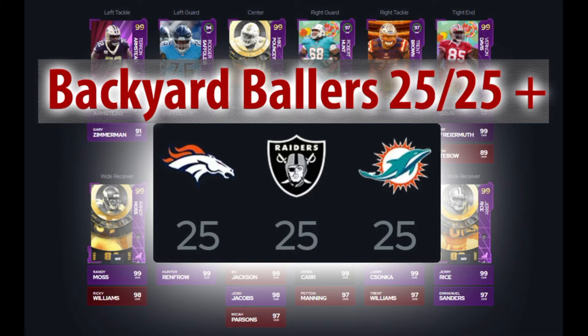Neither one of the playbooks is set to one of these three teams, so you can choose any playbook you want. For this team I did set all the uniforms, coach, and stadium to the Broncos. If you want to change those to the Dolphins or Raiders, you just have to change some of the any-team chemistry cards and switch it around as you see fit. If you enjoy this video, please drop a like and subscribe. I'm at about 670 subscribers, really pushing for 1,000 before Madden 23 comes out.